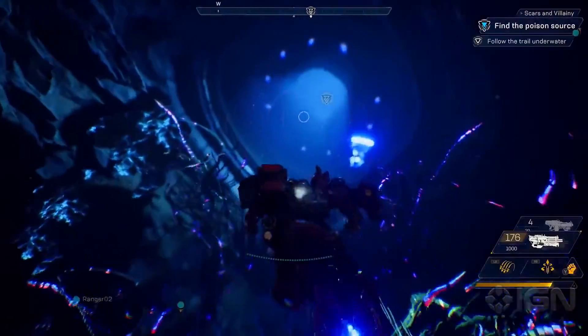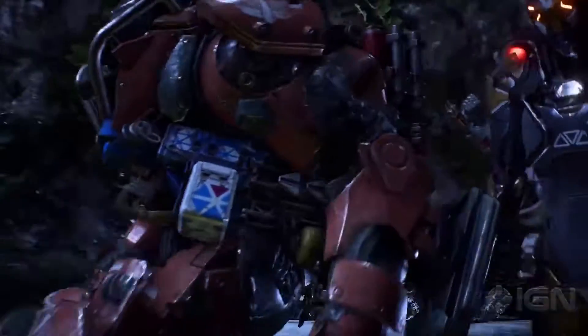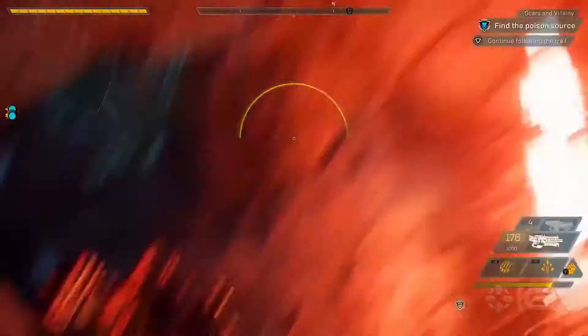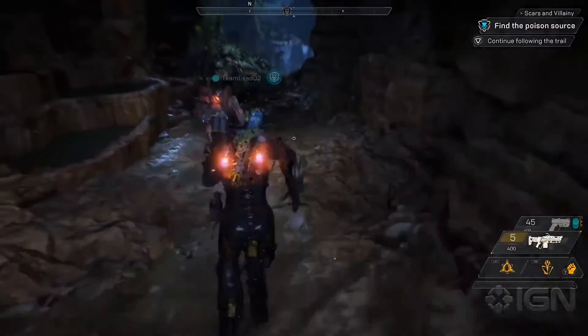Anthem is all about teamwork. This is a great opportunity to use all of our Javelin's abilities to complement one another to get through a tough enemy encounter. We can see here that the way ahead's been mined by the scars. We could maneuver around it, but the Colossus is just going to pull out its shield and run through it, clearing the mines for the rest of the squad.